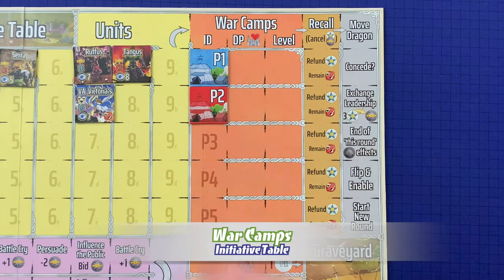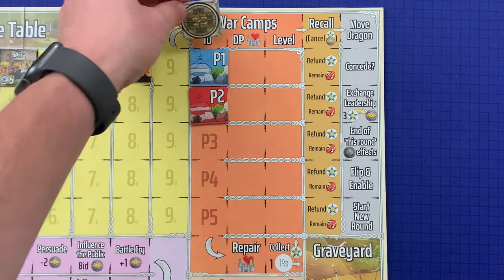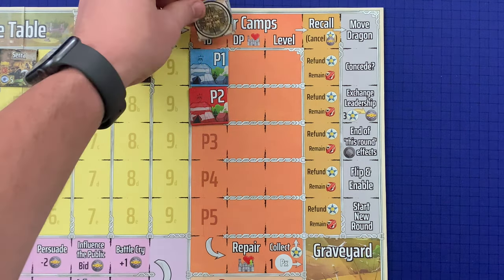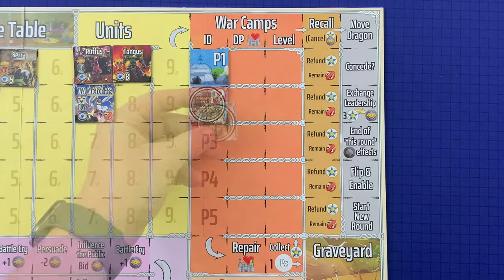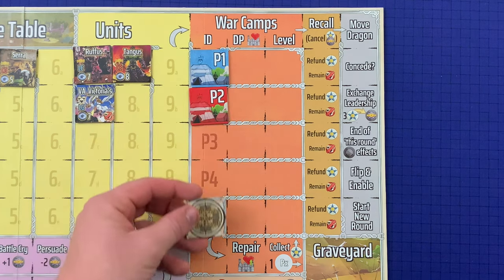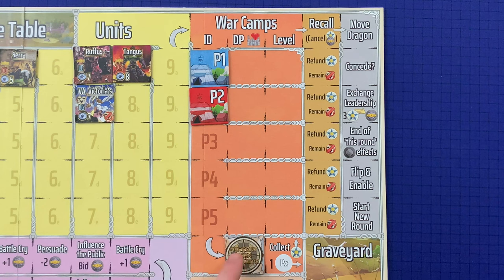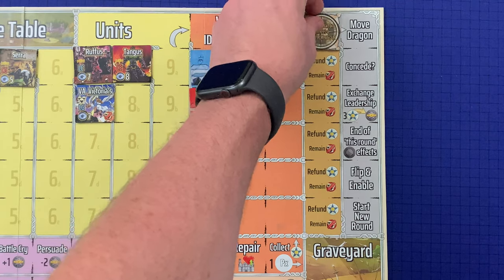Now let's discuss the war camps section. Each war camp ID piece is placed on their labeled slot — Player Two goes on Player Two, et cetera. The current turn indicator moves through this column from top to bottom, allowing each remaining war camp to have its respective turn. When the CTI reaches the bottom of the column, it then moves into repair and then collect. After handling these events, the CTI proceeds to the recall column.